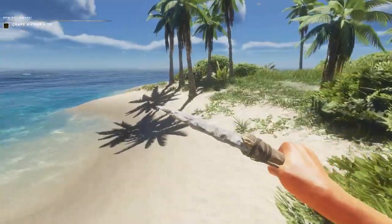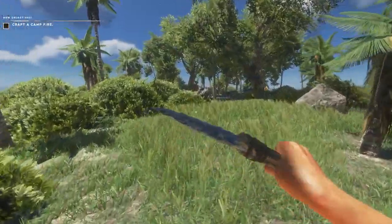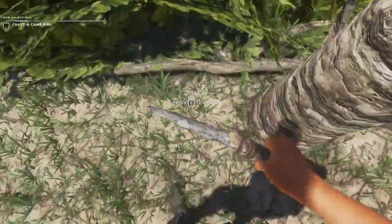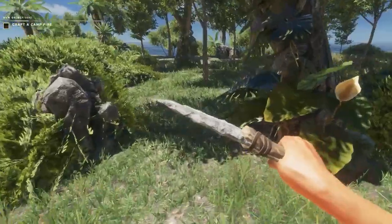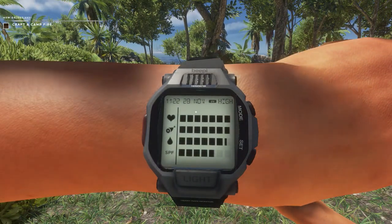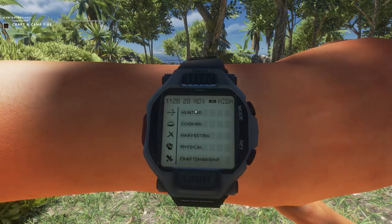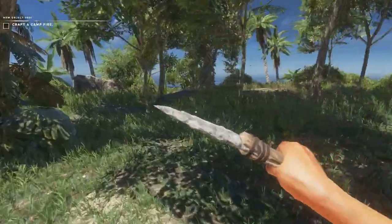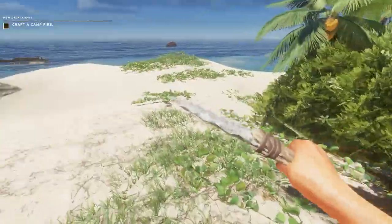I don't know if I want to stay on this island - there's another island that's better. I might have to build something here just for temporary. If you hold F, it'll pull up your watch so you can look and see your health, if you're hungry, thirsty, or if you're in the sun too much. Right-click to go across - so I'm healthy - and you can level up your hunting, cooking, harvesting, physical, or craftsmanship.